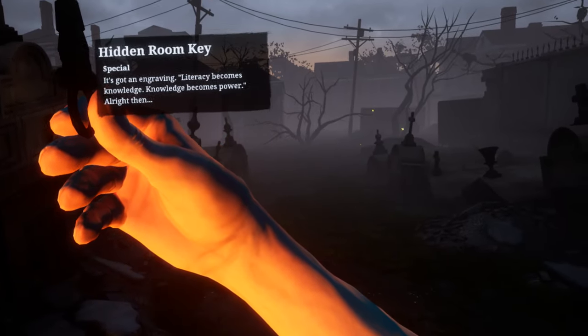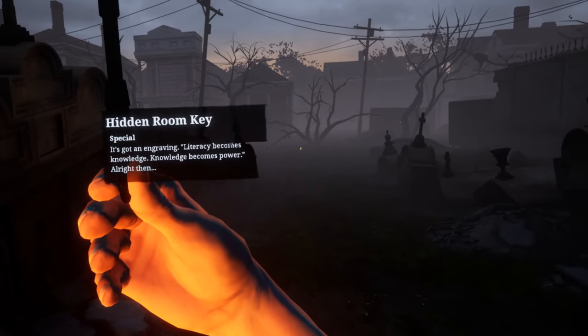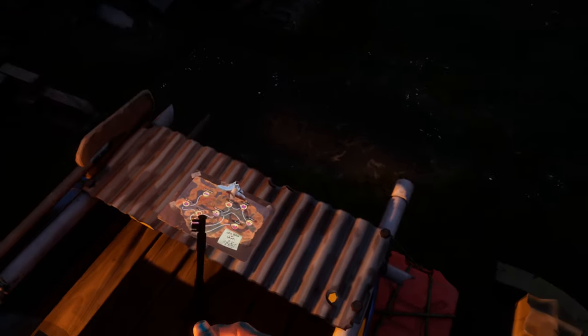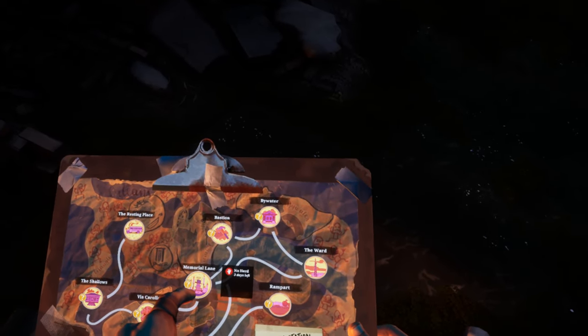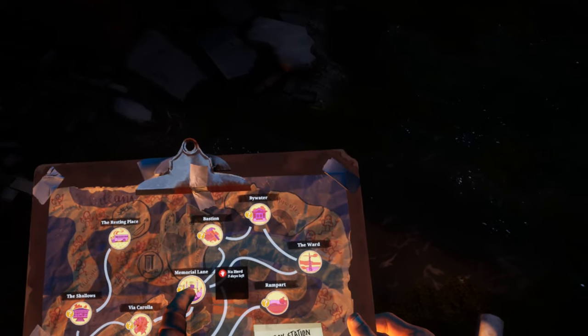Now to get the compound bow recipe, you're going to need the key that we got off the dead couple in room 201 on Rampart. For some reason it stays in my inventory — that'll seem even weirder later. You want to proceed to Memorial Lane. We got lucky again — no herd.